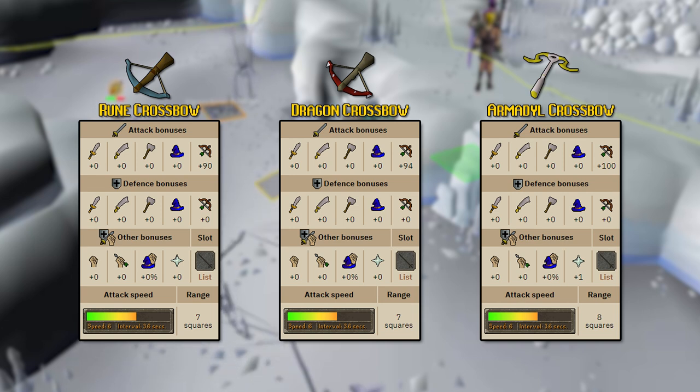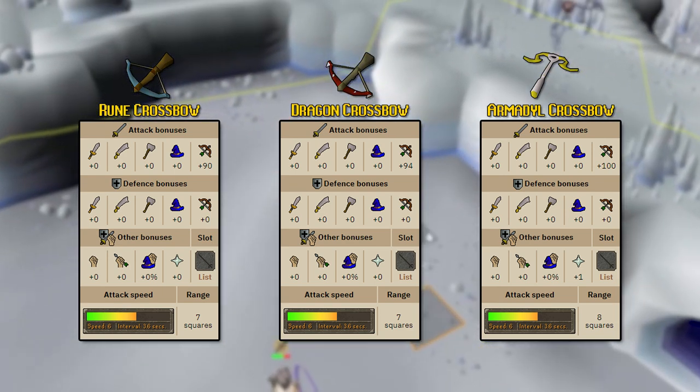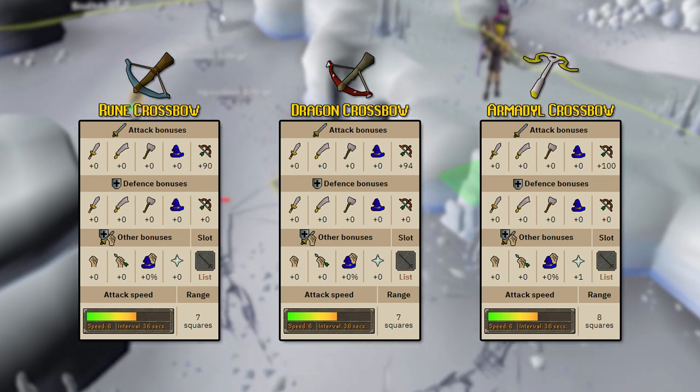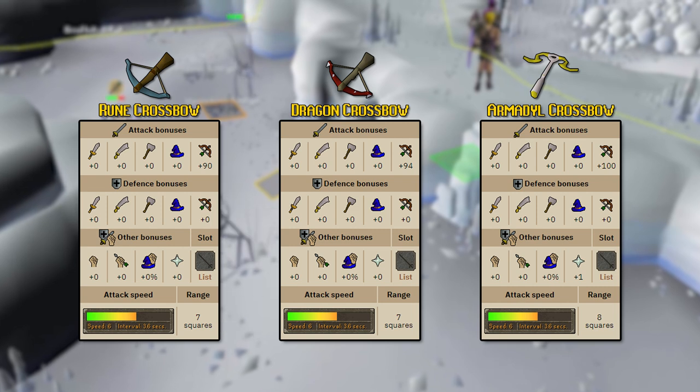So what does this all mean? Your attack bonus correlates to your opponent's defense level — it determines how often you are going to hit based on your target's defense level. Range damage is what causes you to hit higher numbers when shooting bolts. The only thing that contributes to damage is the style of bolt or dart you're using, since each successive tier increases damage, as does your range level. The only thing that increases your attack bonus is the type of gear you're wearing and your peripherals.